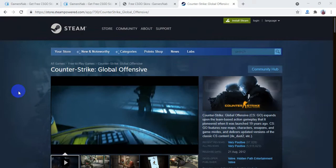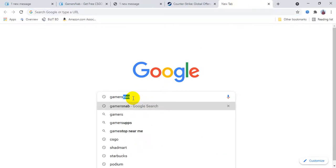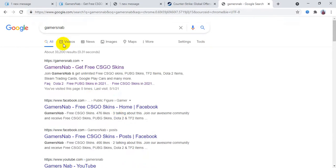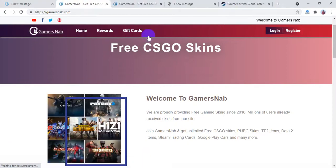In this video I'm going to show you how you can get free Counter-Strike Global Offensive CSGO skins. To get free CSGO skins, first go to Google and search for 'gamersnap.' Click on gamersnap.com — here it is. You can get free CSGO skins on this site.